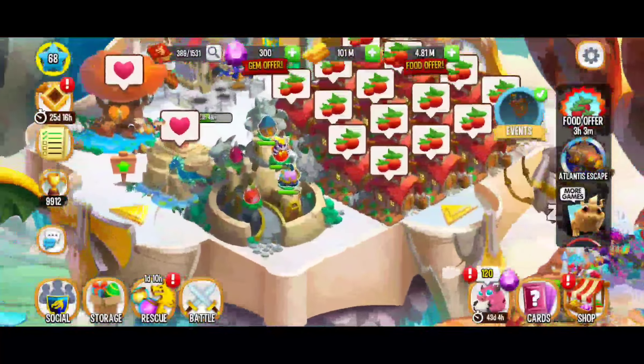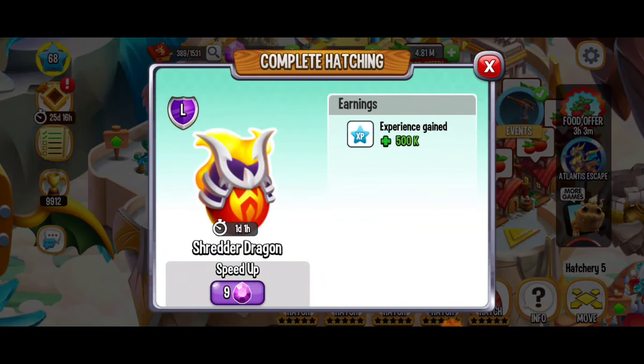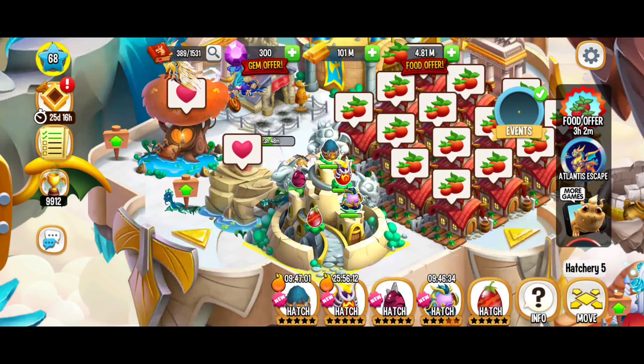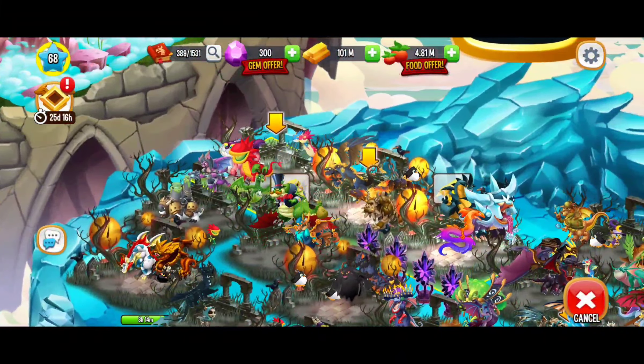Let's check out the hatchery. Doesn't seem to be — oh, that's the Wind Virago, that's the Shredder Dragon, and that's the Wrathful Vampire Dragon. So maybe I already have them. Here we've got the Predator Dragon — not what I was looking for but I'll go ahead and hatch it.